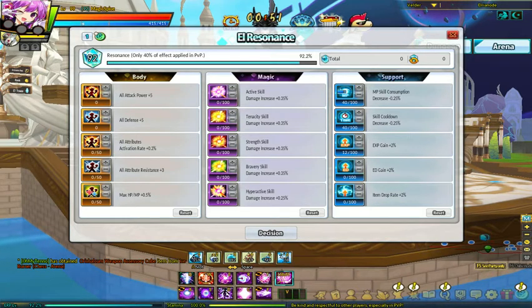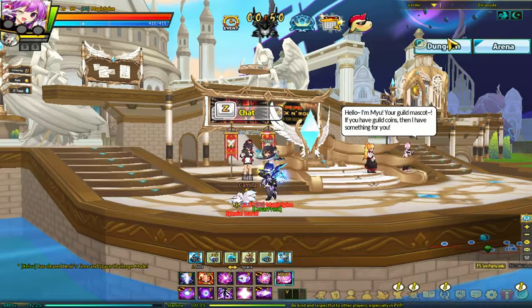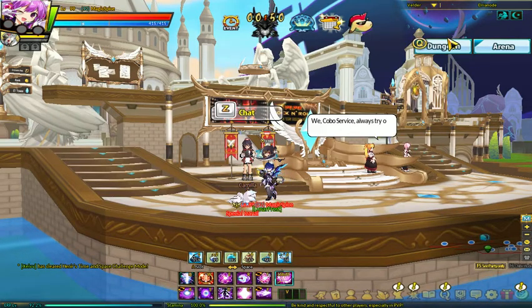Then just start feeding it all into all your increases in strength and maybe bravery — maybe the max HP/MP if you feel like it, and the item drop rate. But the main ones you definitely want are those two at 40 and EXP at 100, so you're going to need a resonance level of 180. It takes a lot of EXP to grind, and that's why you need the EXP gain. If you get a second page, it's even easier because you can use that as your grind page.